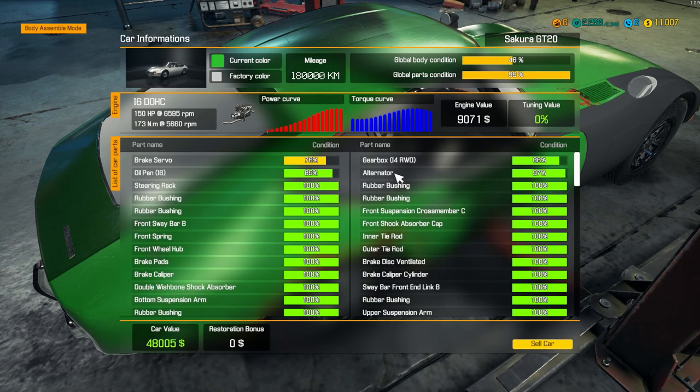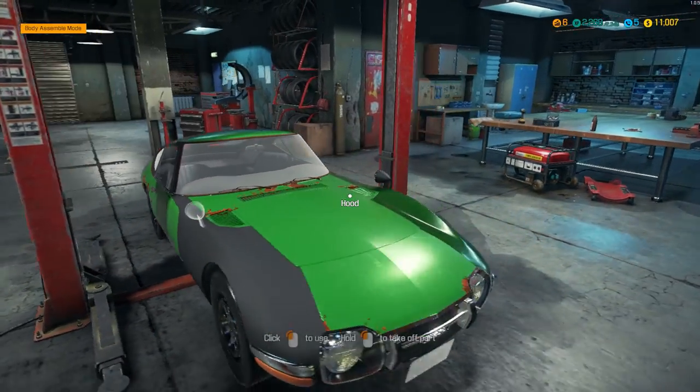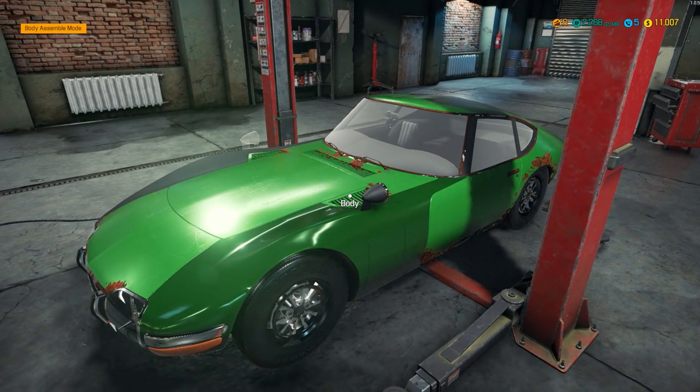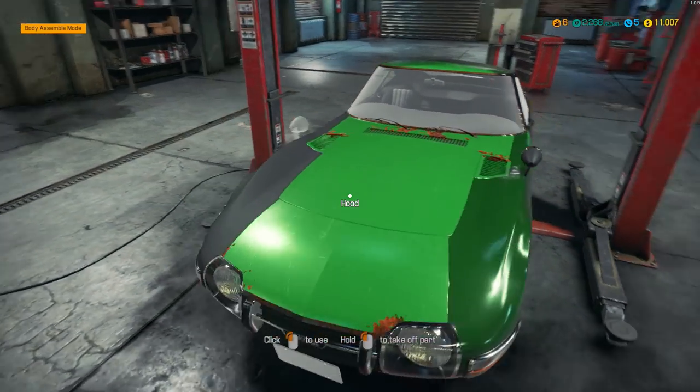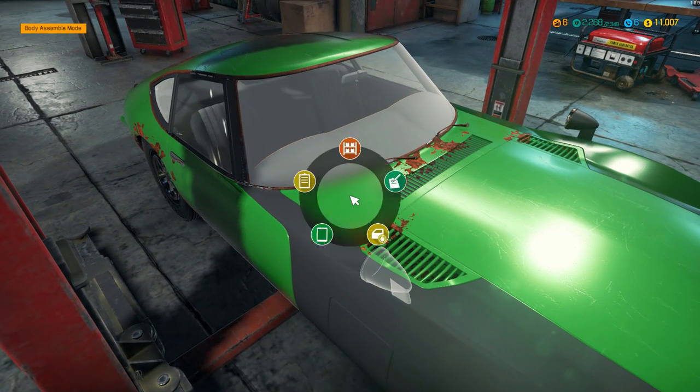Car status — wow, we can sell this for $48,000! We bought it for $9,000. Almost five times. That's crazy. Global body condition is horrible, but park condition is 99%. So if we can bring that body up, we might be able to sell this for... can you imagine? We bought this for $9,000, put about another $10,000 into it — let's just say $25,000 total — and we're selling it for $100,000. That's crazy. If it goes to auction, it could bring in a lot more than that.